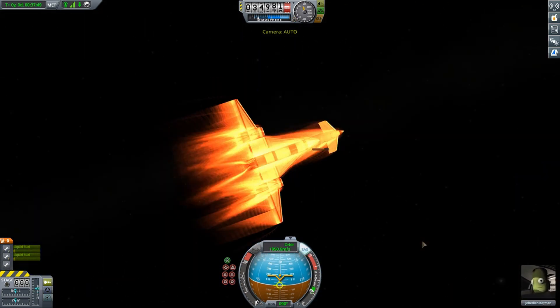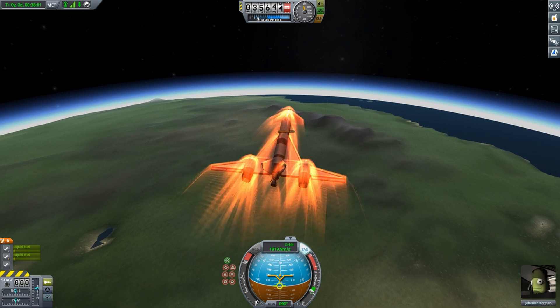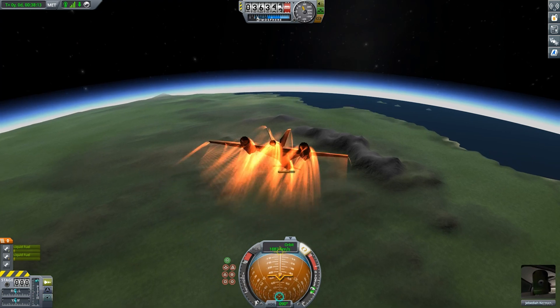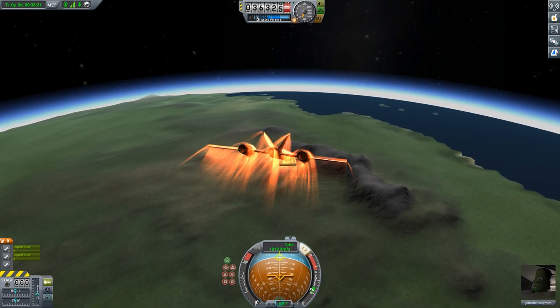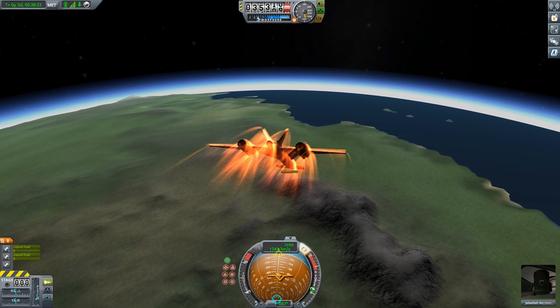The mountains in the distance here are a landmark for a decent Kerbal Space Center landing. Looks like I'm going to overshoot it, so I point my plane downwards and try to lower my flight into the thicker atmosphere. We started off over 2,000 meters per second but now we're closer to 1,000, so I'm not worried about damaging the plane. Eventually the engines re-engage, and with a thicker atmosphere I'm able to fly my way home.